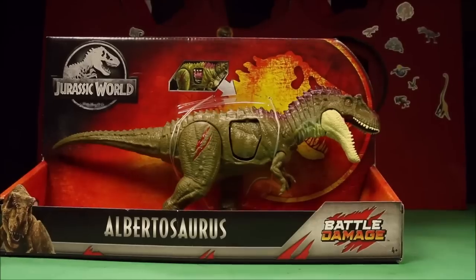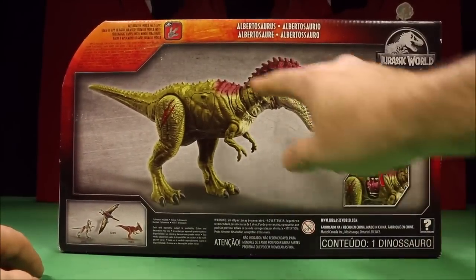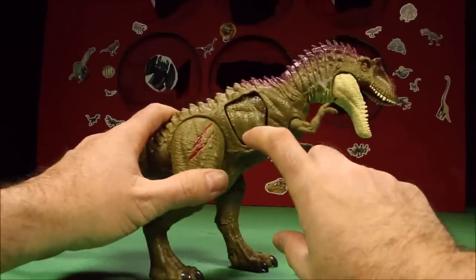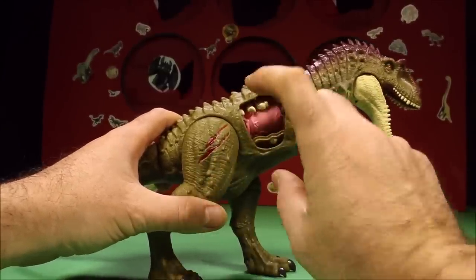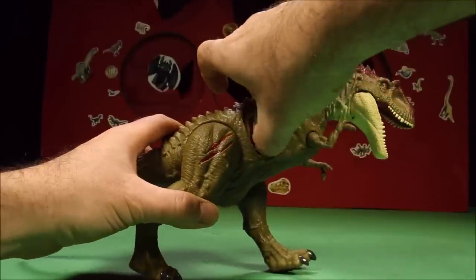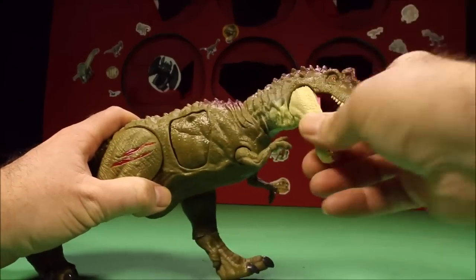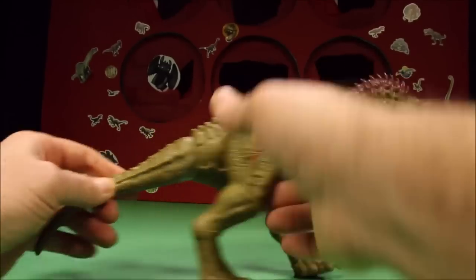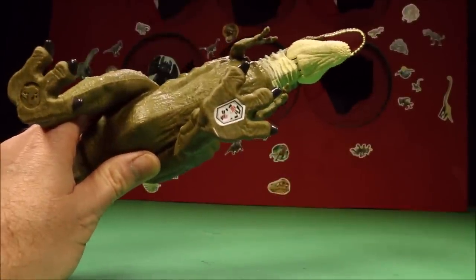This girl is awesome - she is seriously one of the coolest with active double damage. There she is out of the box - she is a good size. If you hit it, it will pop open and you can see the ribs; then if you hit the ribs they pop off and you can see the lungs underneath - that's the double damage. Head moves, mouth opens and closes, arms move, legs move - just a really awesome looking Albertasaurus.